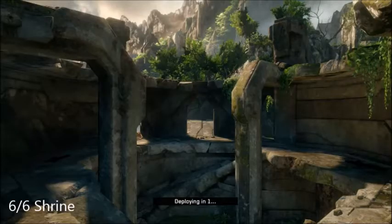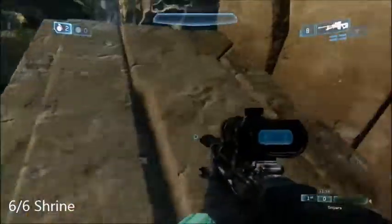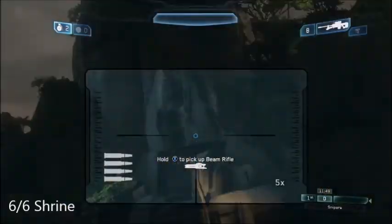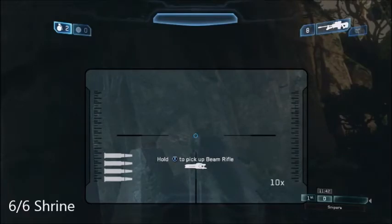Now the last one is on Shrine. What you want to do on Shrine is head up this ramp here — showing you where it is on the map. There would normally be a Covenant Carbine there instead of a Beam Rifle. And you want to look at this structure over here. Right at the top of it is going to be the can.